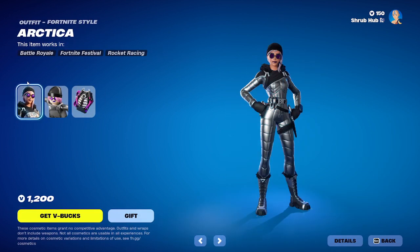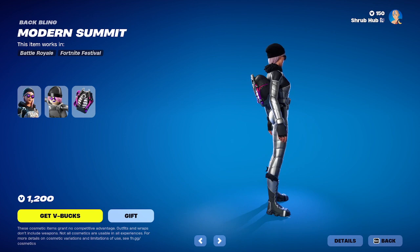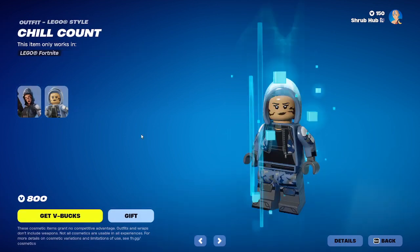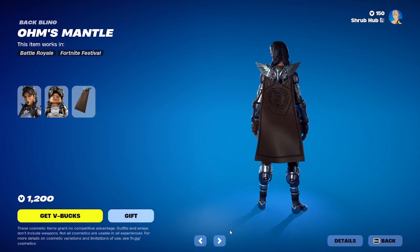Then we have Artstyle — my brain's not working — Artstyle from chapter 2 season 1. This is her legacy style and she comes with the Modern Subject backbling. Then we have Chilled Town here from chapter 2 season 1 — this is her legacy style. Then we have Spartan Jewels here from chapter 2 season 6. This is her legacy style and she comes with the Omen's Mantle backbling.